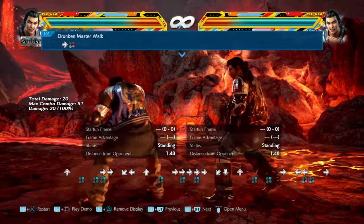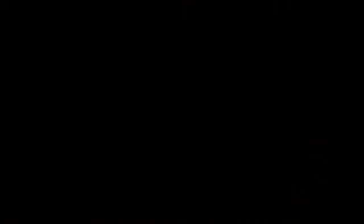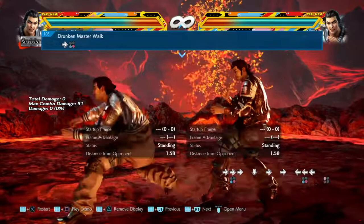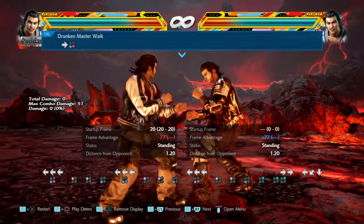Another way from back turn is 1-1. Back turn 1-1-3-2, hold 4 — you're minus 77. You are very vulnerable and can get launch punished. This string is total ass: there are a lot of negative frames, you're launch punishable, and the third hit is low parryable. Anyone who sees this will low parry you. It's a gimmick string.